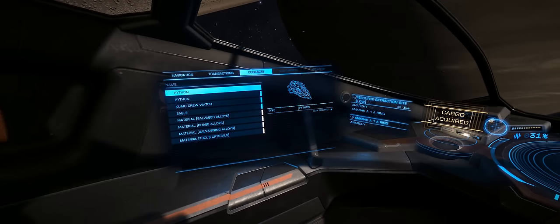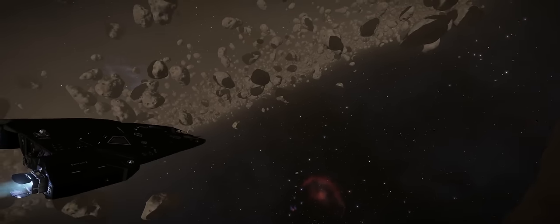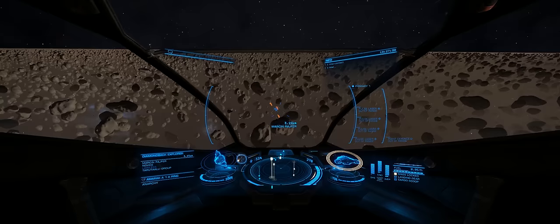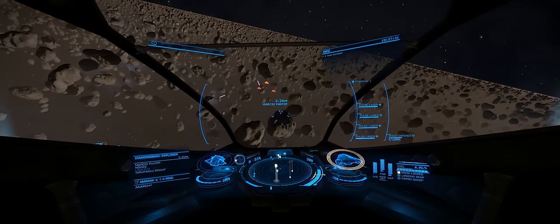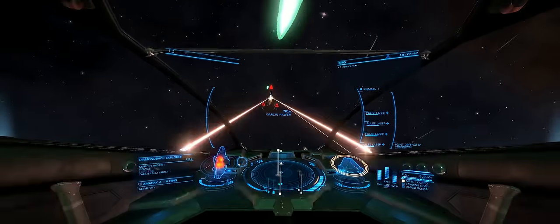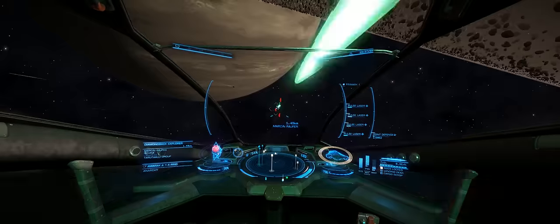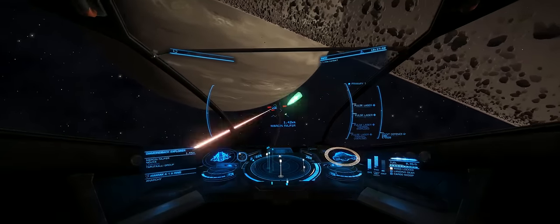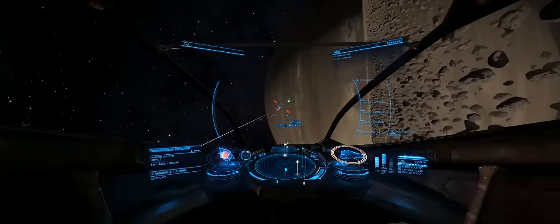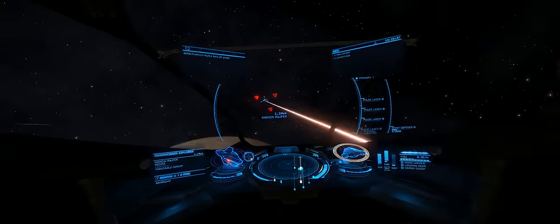You can also use limpets if you've got a large enough ship, but I've only got a small Viper here so I've got no cargo space and no limpet collectors, so I simply open the cargo hatch and pick up the materials I want, which then go straight into my character's inventory. I'm here in a lower resource extraction site - if you go to the higher ones you'll find the NPCs drop slightly more materials. In a low resource extraction site they seem to be more than enough to drop the materials I actually need, although it does take quite a while.